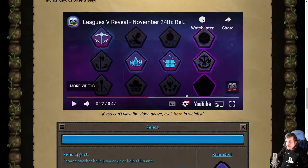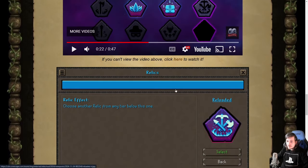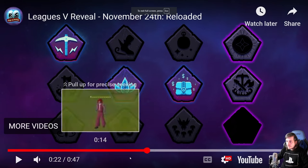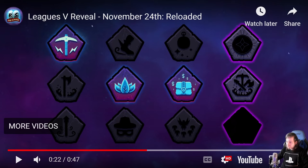There is nothing to see here — it literally just says choose another relic from any tier below this one. This was the shot that I paused on. Basically here they're showing us that these are the first four tiers of relic.